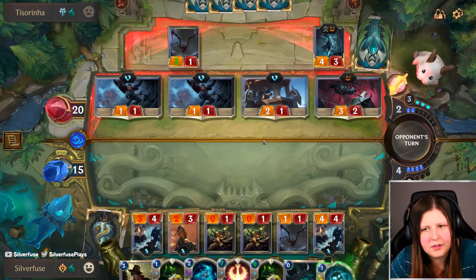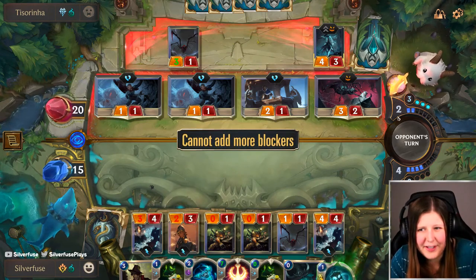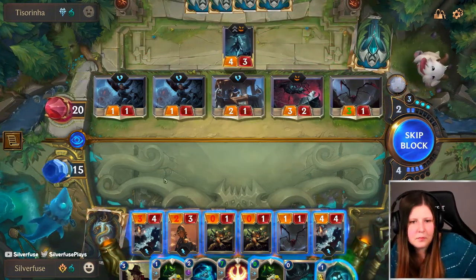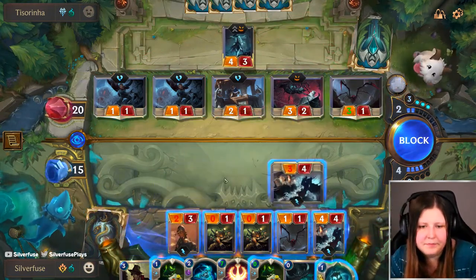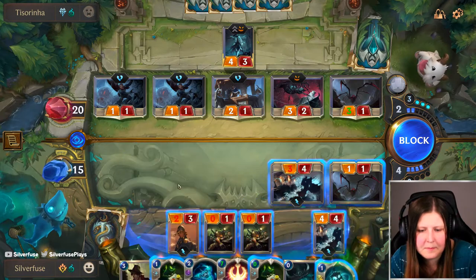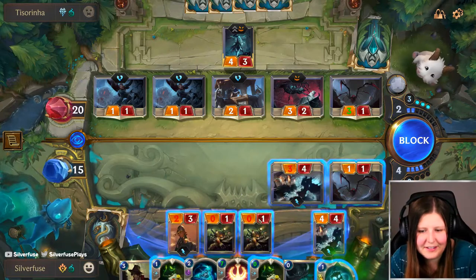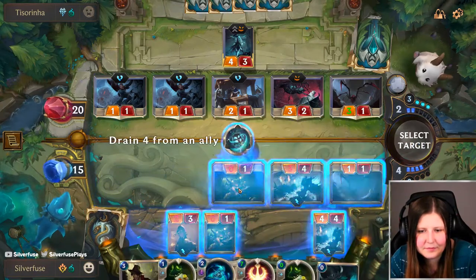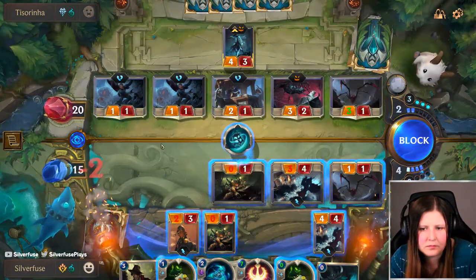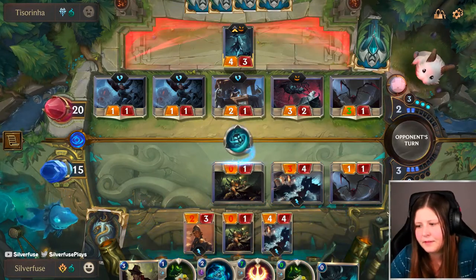I'll use the Drain Soul on one of these zero ones. We're not gonna attack with Callista. We get this though. Block here — they can Vile Feast. That's not bad. So this goes here, this goes here. Can I play this or we'll just die? I don't know the answer to that. Seems okay to me.